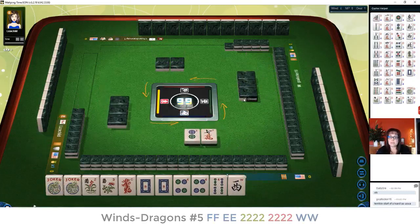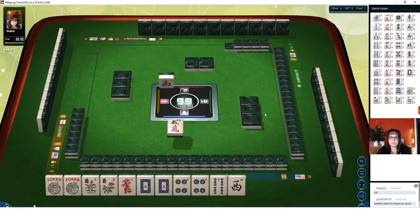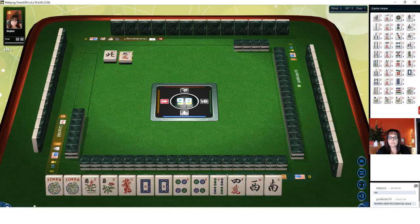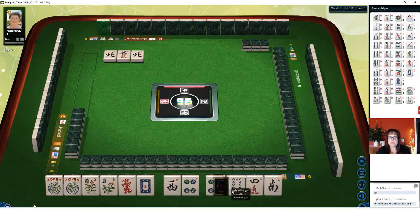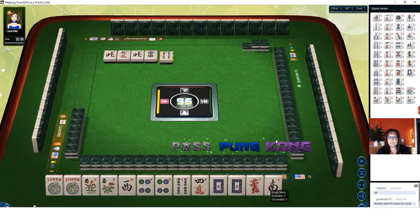Let's see what happens — we've got options, and options are good. We'll keep the winds for a little while. We have fours and dragons, and maybe east and west with fours. Two dots — use the white as joker bait. Four bamboos — I would not claim that right now.